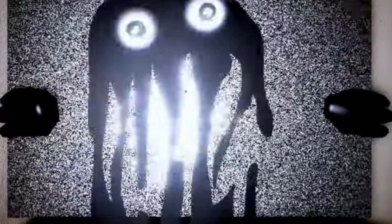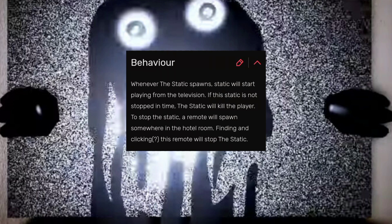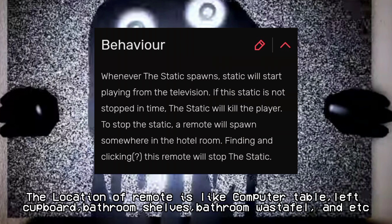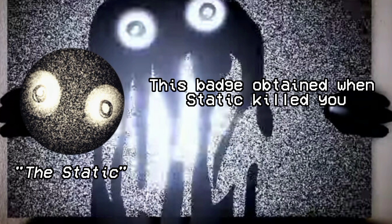The Static is the sixth entity in the game. The Static has black colored skin with floating hands while emerging from the TV to kill players. Whenever the Static spawns, static will start playing from the television along with screaming. If the Static is not stopped in time, it will kill the player. To stop the Static, a remote will spawn somewhere in the hotel room — possible locations include the computer table, left cupboard, bathroom shelves, bathroom area, and more. A badge is obtained when the Static kills you.